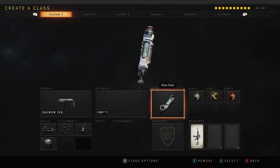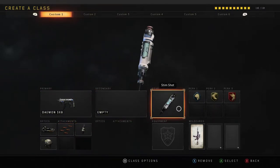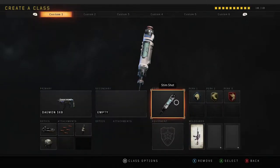Custom one is the exact same except I'm able to keep the stim shot. Just a little helpful reminder if no one knows this or new people — to actually heal yourself in-game you don't actually need anything in that slot. So just so you know that.